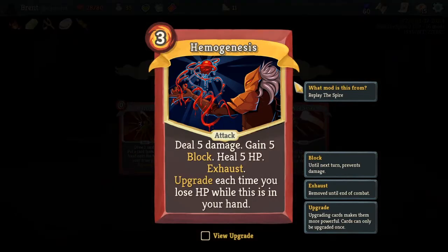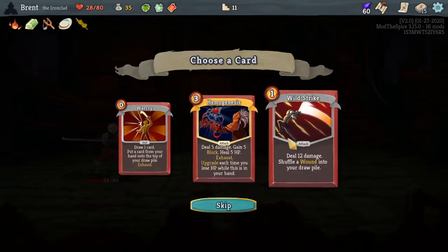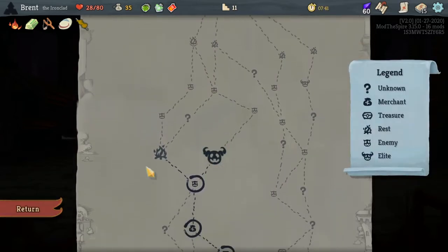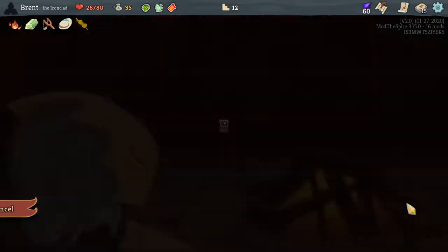Deal five damage, gain five block, heal five. Upgrade each time you lose HP while in your hand — I don't think that's good enough for us. It could be good, but I don't think we're really playing towards that. I don't think any of these are what we want. Another elite fight — I think we're gonna duck it just so we can hit another campfire. I want to get my other Clothesline and upgrade it.